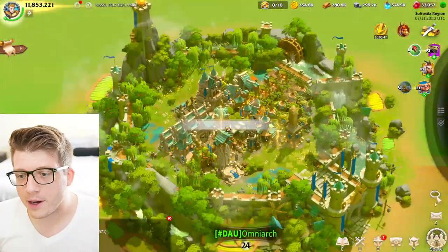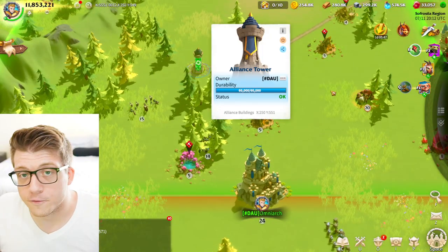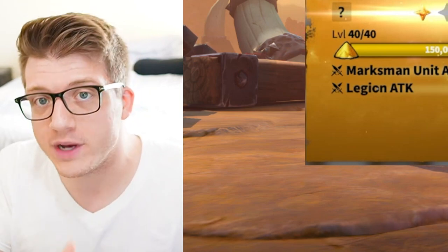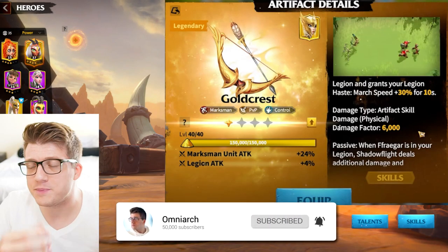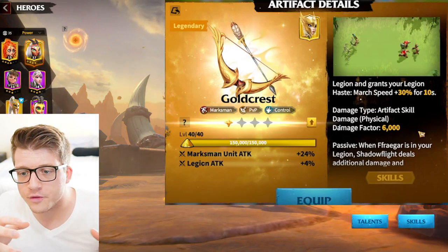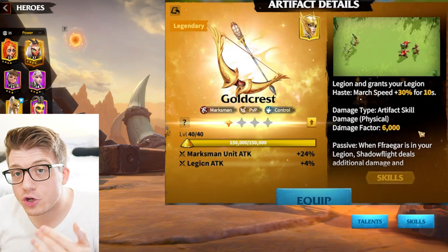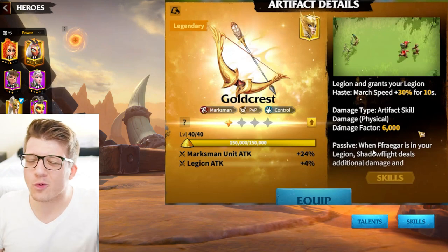We're not going to be talking about launching a rally, defending an alliance tower, fortress, or structure. For the purposes of this video we're going to talk about the artifacts that are just in general the best choice. There are always going to be certain unique situations or specific niche examples of when you might want to use one artifact over another, and there are artifacts like the Gold Crest which are coming up very soon in Call of Dragons.